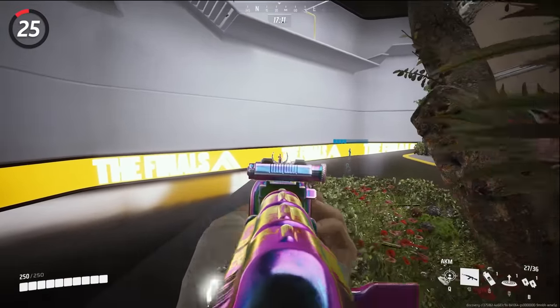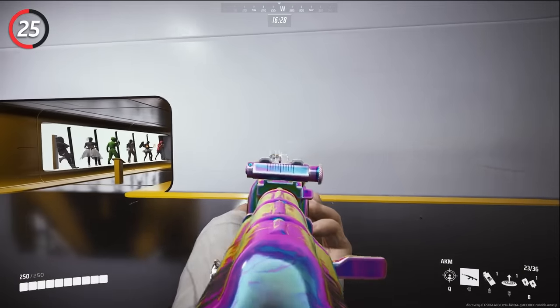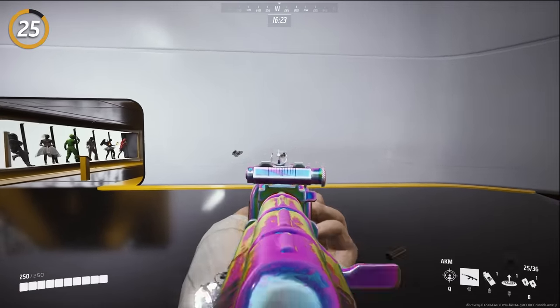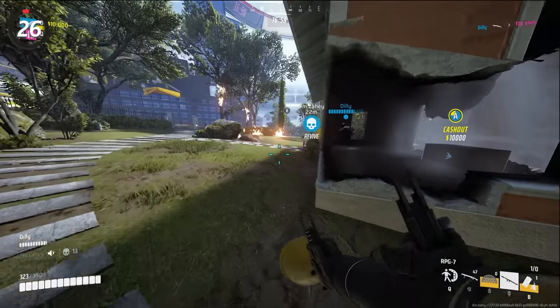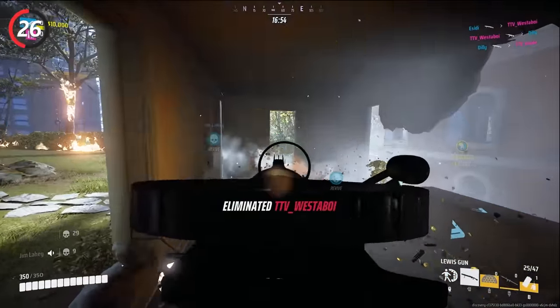This next tip will help you eliminate recoil on your gun — it's called recoil smoothing. To do this, all you have to do is strafe in one direction while pulling your aim in the opposite direction. This will almost completely take away the recoil on your gun. Every time you start the vault, you earn $1,000, and every time you start a cashout, you earn $2,000. This extra bit of money could help push your team into the lead during close matches.